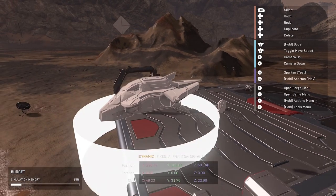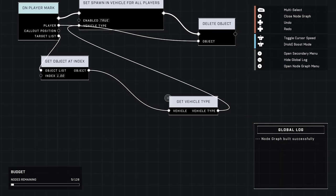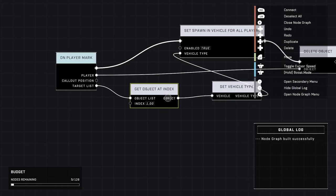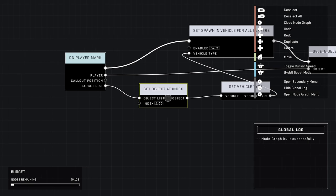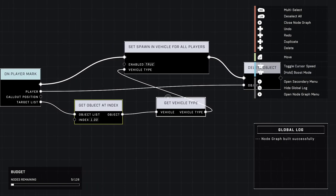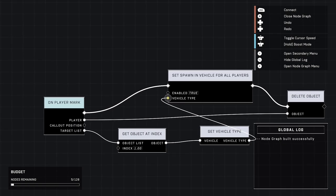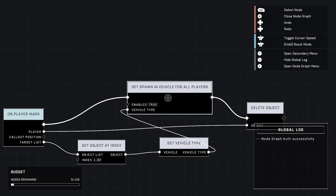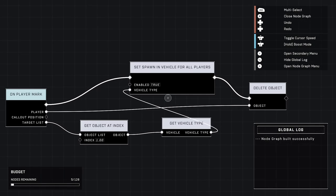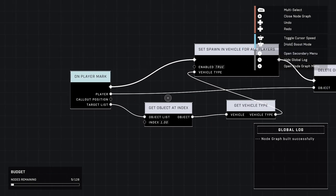Then in the script brain, here is the easy script for it. On player mark, we get the object at an index — which is where we mark. It'll get the object list at index 1, which is the first thing in the object list, and it'll basically point out the phantom. Then it gets the vehicle type from the object we pinged, which is a phantom. So we set spawn in vehicle for all players — you could do it for just the player who pinged, or other configurations. This makes it so we spawn in a phantom with it enabled to true. Then we just kill the player and delete the object, being the player, so we can actually spawn in.